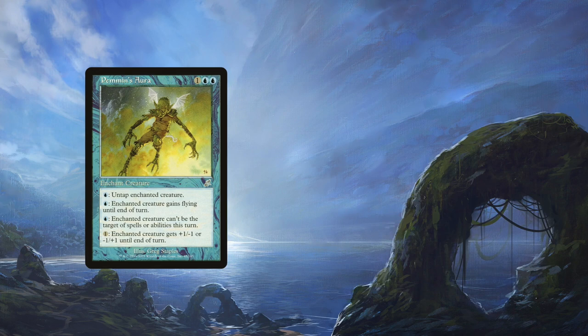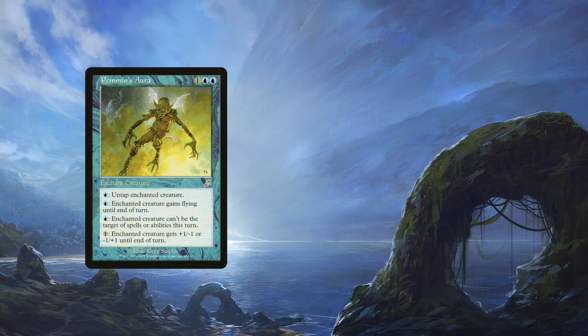These combos are actually fairly simple. Find a creature that can tap for 2 or more mana, one of which is blue, and you make infinite mana.